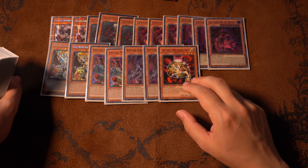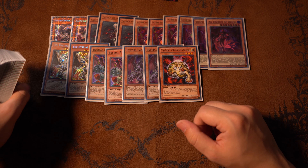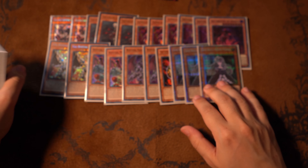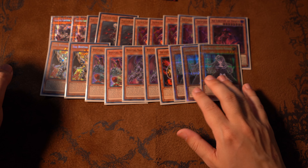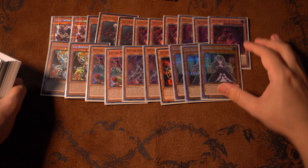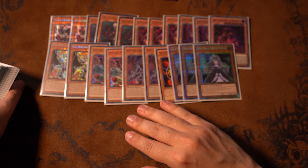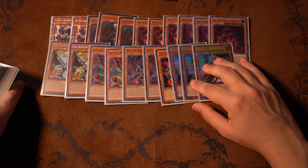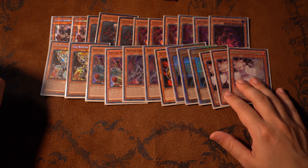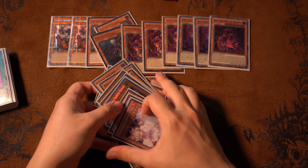I've got one Light Hex Sealed Fusion for Red-Eyes Dark Dragoon, which I'm still running in this deck because Dragoon is just busted. For hand traps, I'm running triple Ghost Belle and Haunted Mansion, which can stop Called by the Grave and protect your graveyard from D.D. Crow-style effects. Beasted is being used in so many strategies right now, so Ghost Belle is very relevant this format. Then lastly, triple Ash Blossom and Joyous Spring, because she's incredibly good as always.